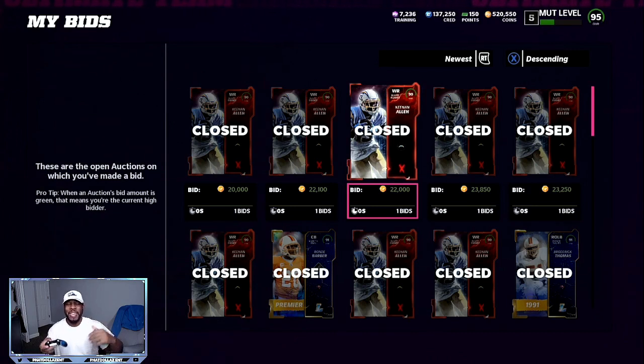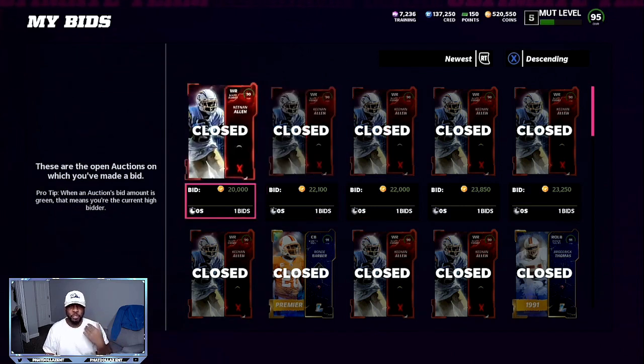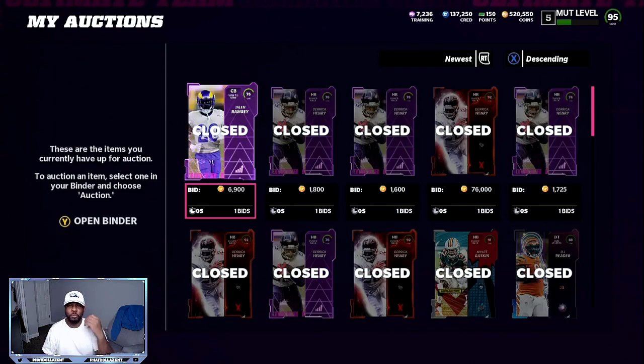Every time you were making $7,000 to $8,000 coin profit, but you were also going to get three cards back for training — about $3,200 training. You build that training up doing this over and over, making your $7,000 to $10,000 profit, and then you can get enough training to open either the $87,000 plus training pack or the $94,000 plus pack, which is going to give you another $70,000 to $80,000 coins.